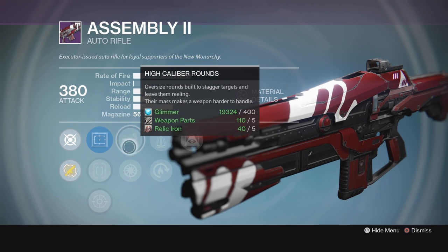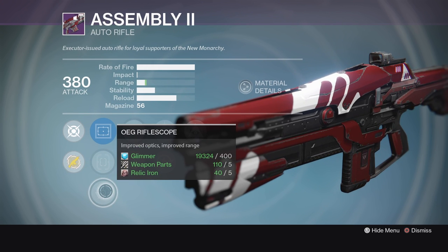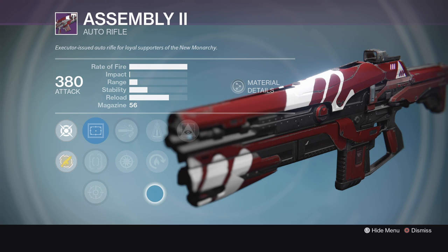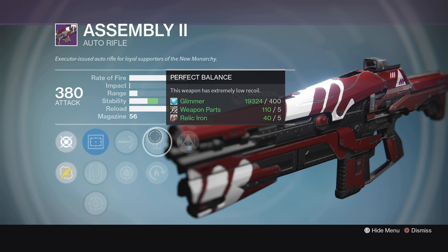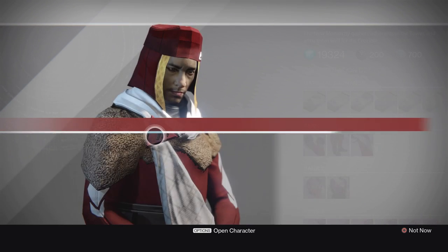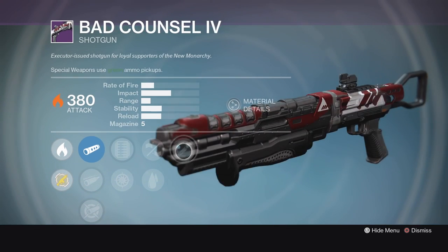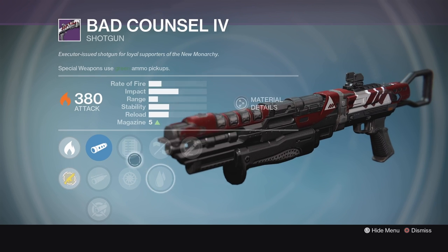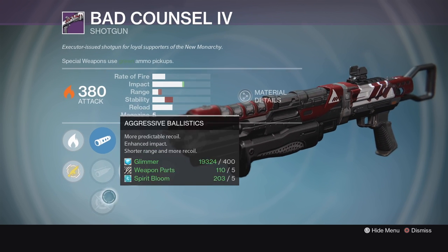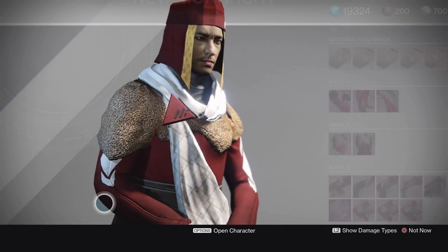We've also got Hot Swap, High Caliber Rounds, and Snapshot. The sights aren't too bad either: Reflex, Quick Draw IS, and OEG Rifle Scope. Not a bad roll on the Assembly — I would like to see that stability get a little bit higher, but this might be good enough. Next, we also have a really good roll on the Shotgun. This is the Bad Council 4, and this is going to be a really good PvE roll. We've got Full Auto, Small Bore for a little extra range and stability, Close and/or Personal, Extended Mag, Snapshot, and Aggressive Ballistics. Really nice looking PvE roll on the Bad Council this week. Finally, New Monarchy has some stuff actually worth picking up.